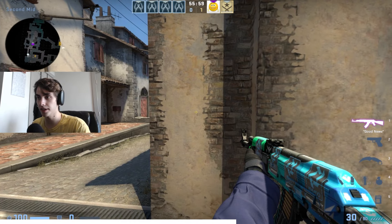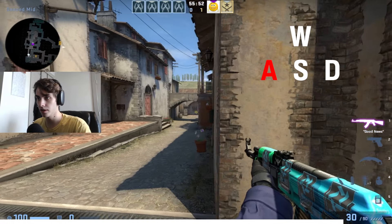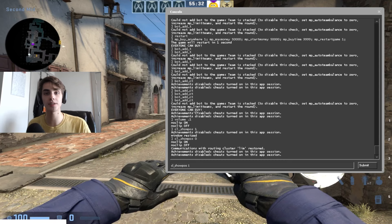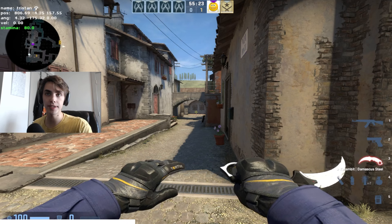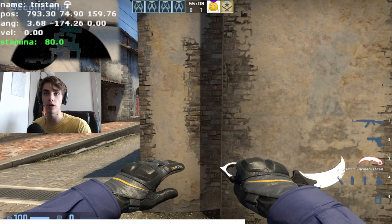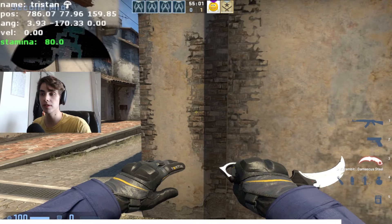Let me peek without counter strafing and spraying — you'll see how my bullets are going all over the place. But if I counter strafe when I'm peeking around the corner, you'll see how I'm immediately accurate. A useful command you can use is cl_showpos 1. This puts some information at the top left of your screen — you can ignore all of it except for velocity, which shows the speed of your character model. You'll see when I'm not counter strafing it takes a long time for velocity to go down, versus when I'm counter strafing it goes immediately to zero.